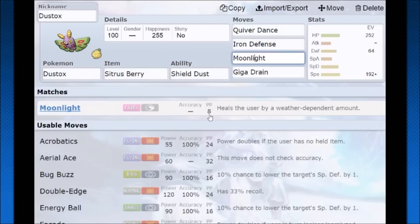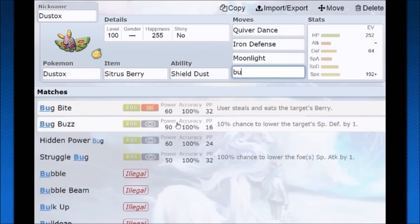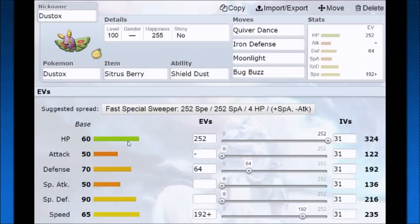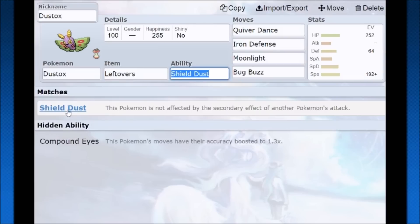It's a tough call — you only get eight moonlight PP even when PP maxed, so overall sustain with citrus berry isn't great. Giga drain gives you that extra bit of health each turn as you wear down your opponent, while the stronger STAB bug buzz rewards you once you've set up three or four quiver dances and can really make your opponent feel it. Leftovers is for early risk with longer sustain; citrus berry is for less early risk but less long-term sustain. It comes down to whether you want to endure that first big hit or let leftovers keep you healthy over time. Dustox ends up as a mixed tank — you set up special defense when needed, defense when needed, and you're actually very speedy thanks to quiver dance. It works out pretty well.